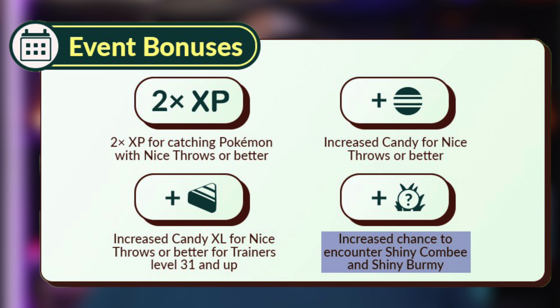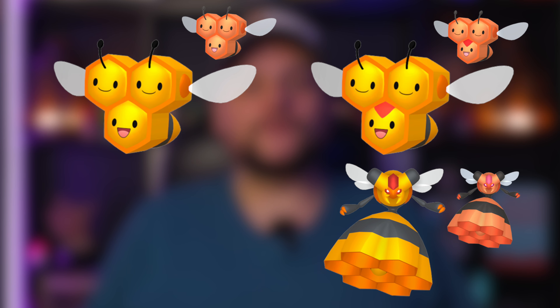That Shiny boost on Combee is what makes this such a good event to hunt Shiny Vespiquen, because Combees themselves are generally a rare spawn — although they will be a common spawn in this event — and only 1 in 8 Combees are female, and only the females can evolve into Vespiquen. So definitely get out and hunt it during this event.